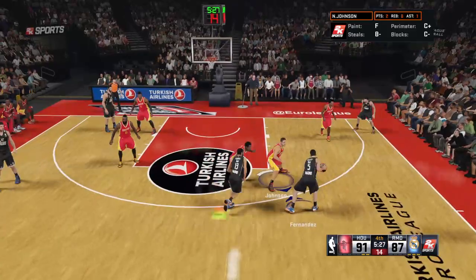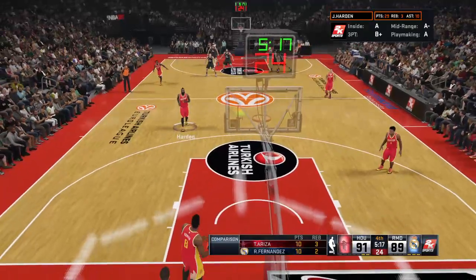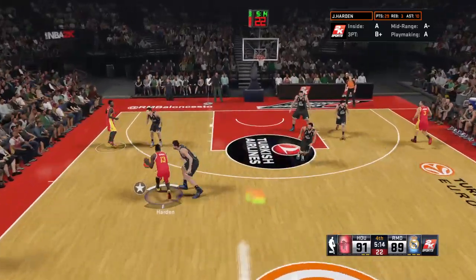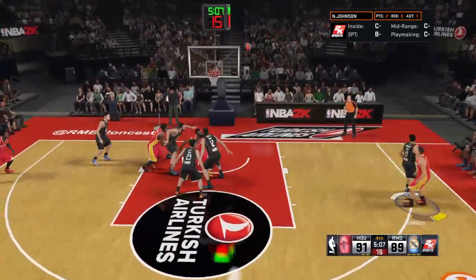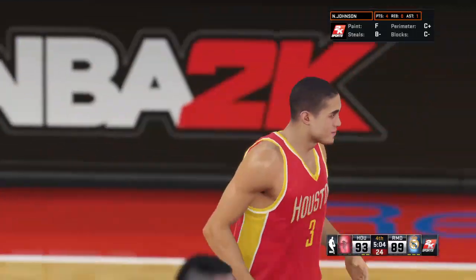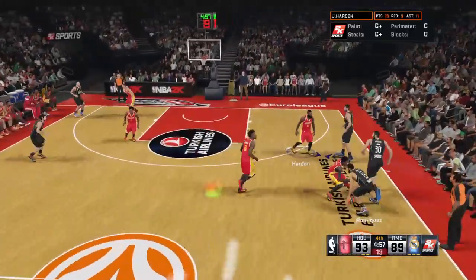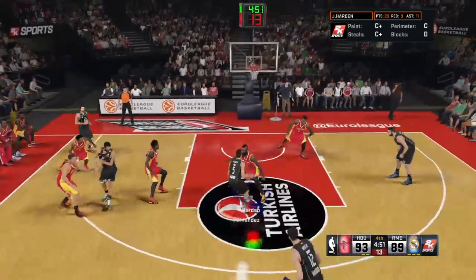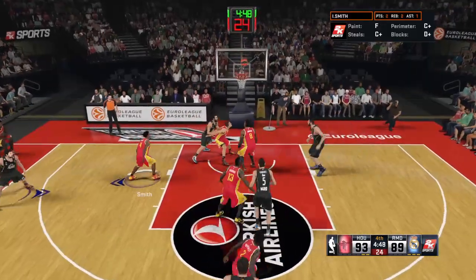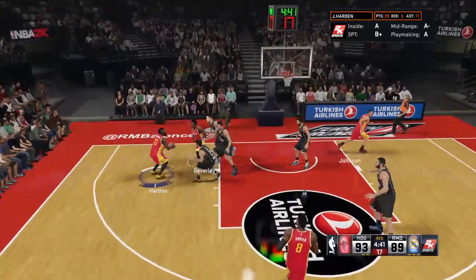Rodriguez outside — here's Fernandez — and another basket for Madrid. Those are key baskets — we know he can deliver down the stretch. The Rockets led this game at one point by 20. It's Harden with the drive — Johnson has a wide-open look — good, but it's Harden with the assist that time. Feels like a switch has been flipped at halftime because both teams are now really getting after it. The pass to Uwe — it's Rudy Fernandez on the way — he kicks it to Miritich — a miss there on the triple. The defense has nothing to worry about with him shooting from deep this half.